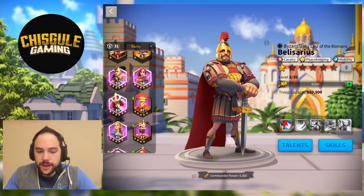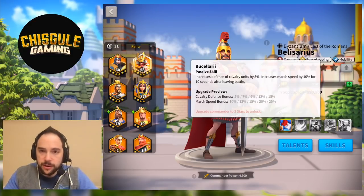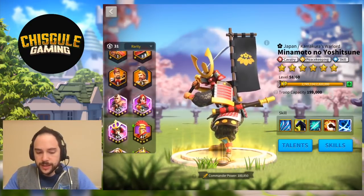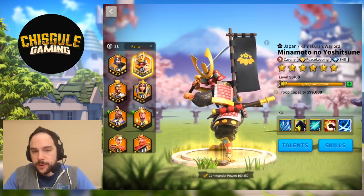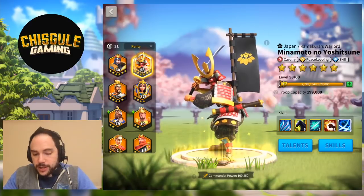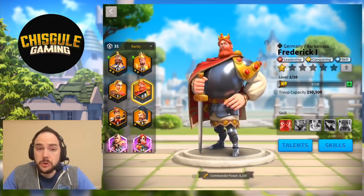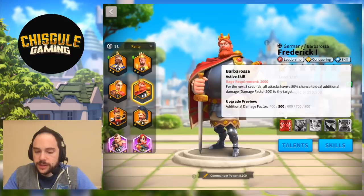Who do you pair this commander with to get max value? Because we have cavalry bonuses, you really want a full cavalry army. At the Legendary tier, I'd look at a commander like Minamoto — probably as the secondary. You want Belisarius's skill to go first to reduce the target's defense, then hit them with Minamoto's big nuke. The same would be true for Tsao Tsao. You might consider Minamoto as primary since he has the skill tree available, but Legendaries are harder to level up. For open field, you could also consider Frederick — you'd still want Belisarius as primary so the defense reduction hits before Barbarossa's additional skill damage.